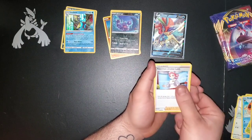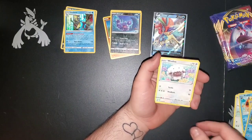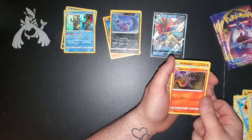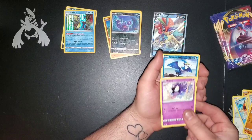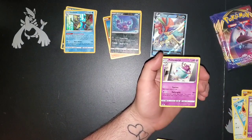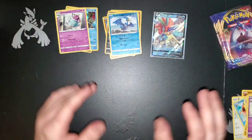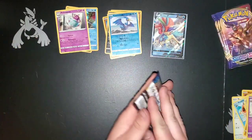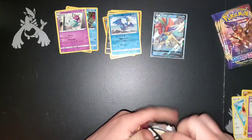Stunfisk, Pokemon Center Lady, Shedinja, Clobbopus, Joltik, Salandit, a Clavipus, Ghastly, a Reverse Hollow Cramorant, and a Poltegeist. We were three for three up until then, so about time we didn't get something heavy there.